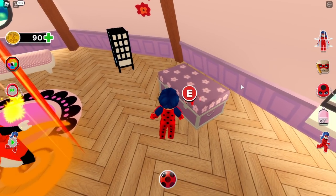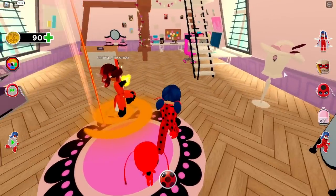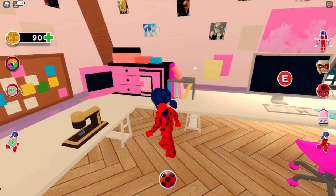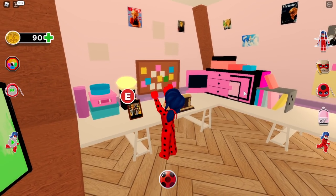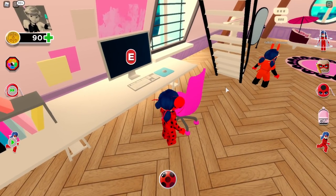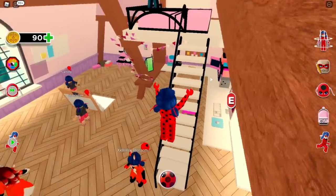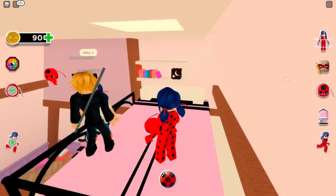You can even open this thing and sit down. Oh my gosh, you can also turn on the lights! There's even a cute photo of Adrien — so cute. You can use the computer and see her designs, that's so cool. We can also go upstairs to the bedroom!